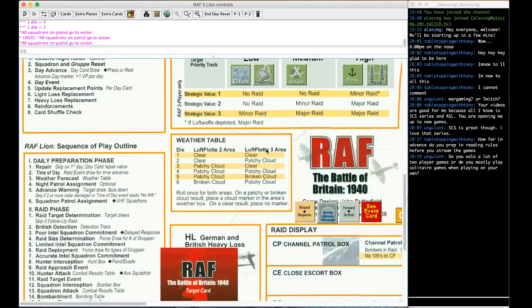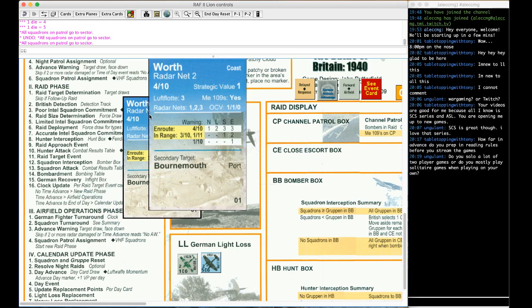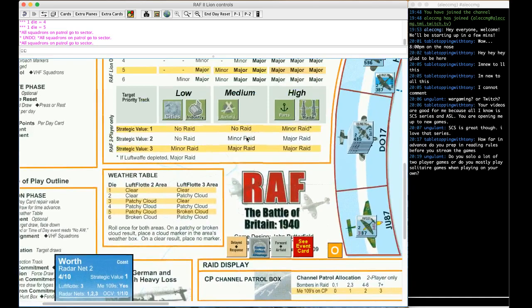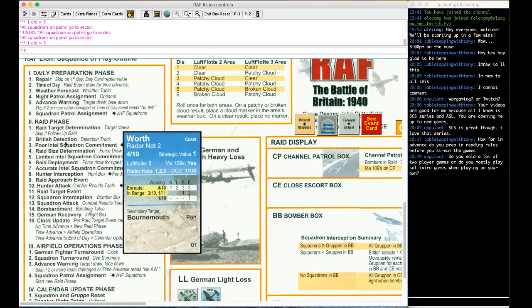Now into the raid phase: figuring out the target. Drawing the target card: it's a Radar Net in Luftwaffe 3 with a strategic value of 1. Radar nets are still high priority. With strategic value 1, there's a chance this raid won't happen or will be minor. Rolling: a 5 — still a major raid. So a major raid coming to this radar.